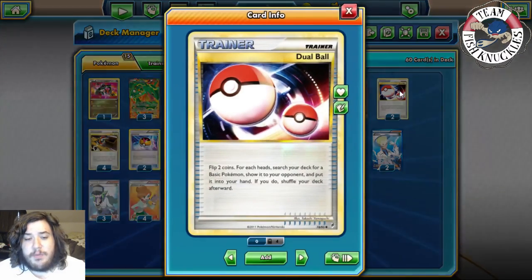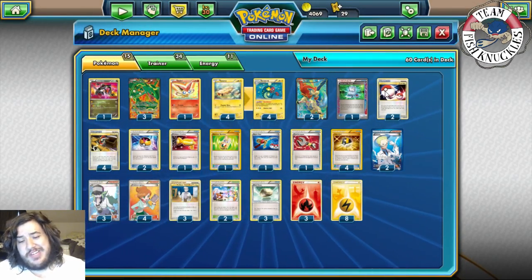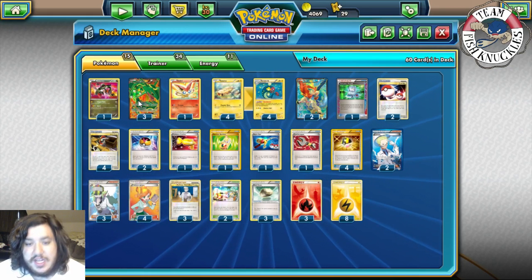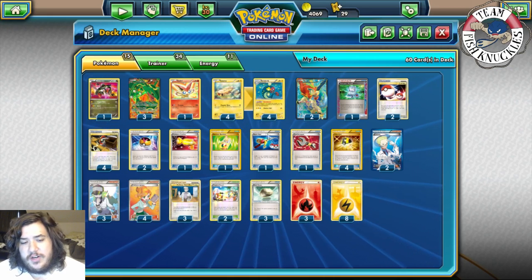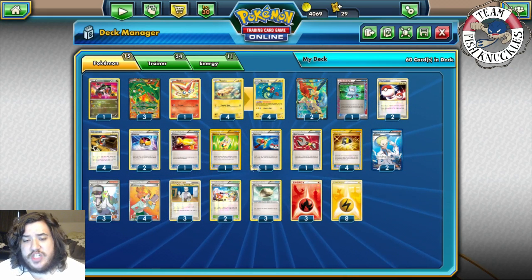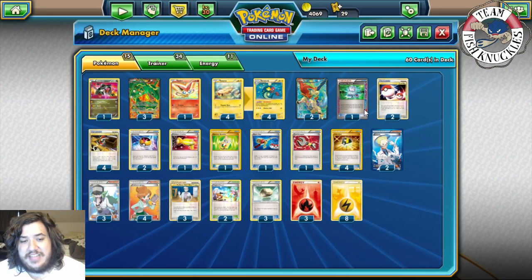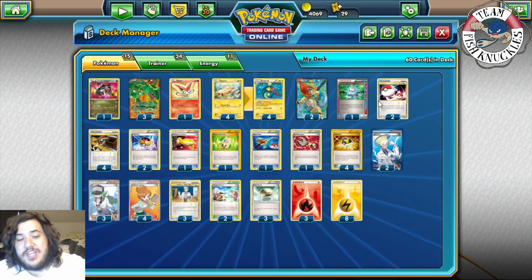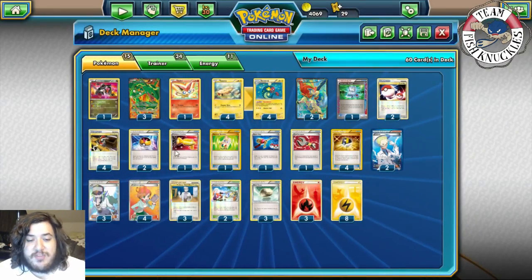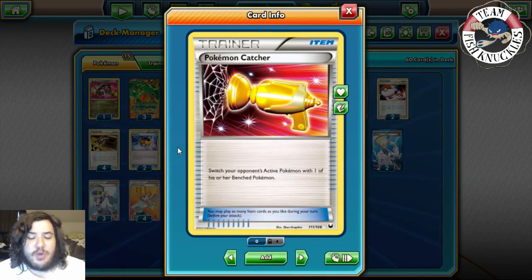For Trainers: one Computer Search for consistency; two Dual Ball — flip two coins, for each heads search for a basic Pokémon. I like having the potential to grab two Pokémon at once. Four Junk Arm to reuse Trainer cards. Two Level Ball to search for Pokémon with 90 HP or less — that covers Eelektrik, Tynamo, and Victini. One Pokémon Catcher — almost every deck should play Catcher since there's no Lysandre in this format.